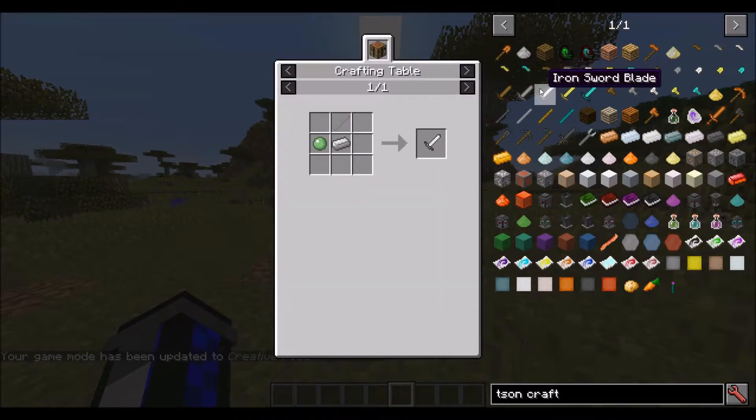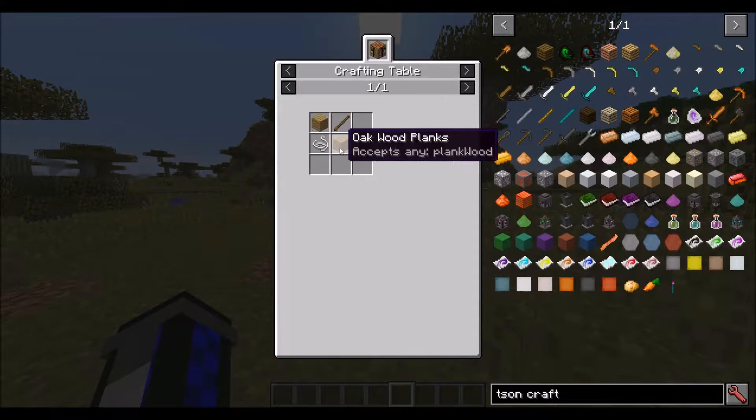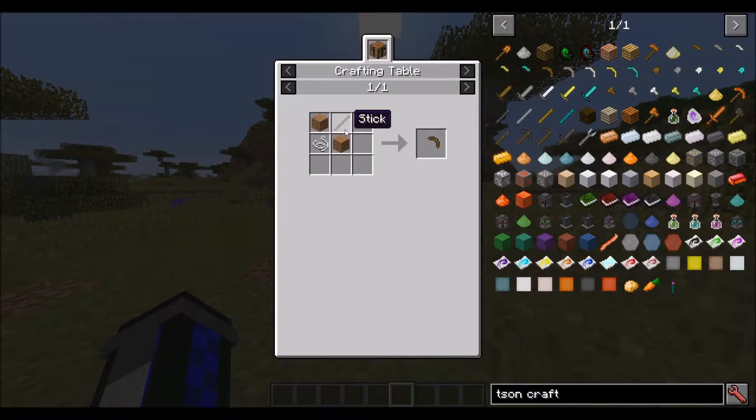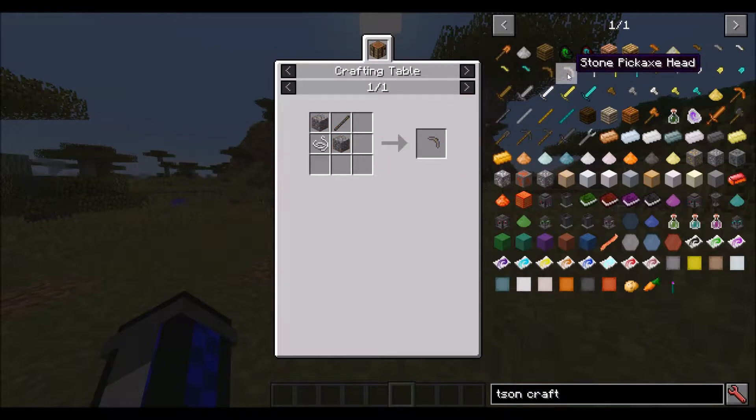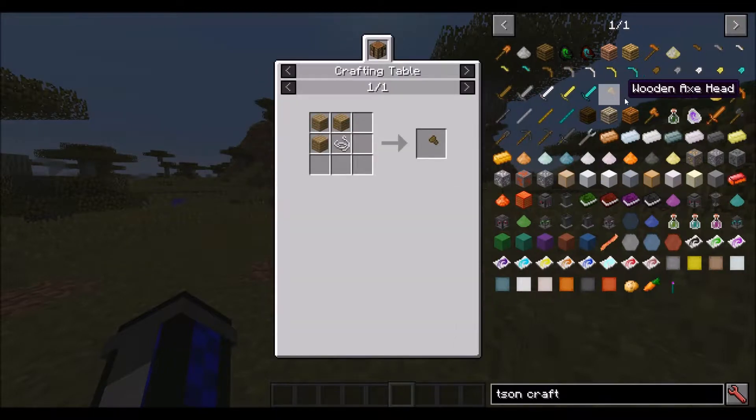The tools are in, and their recipes do work. Something that people may be interested to know is that the wooden tools' recipes actually match up with the rest of the items now. It was originally designed to make it cheaper, where basically where these planks are there would normally be sticks, and where the stick is the plank. But to make it the same as the other items, I decided it was actually better to have it the other way around. So these are back to basically matching up with the rest of the items now.